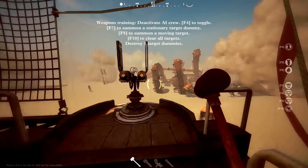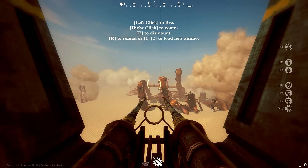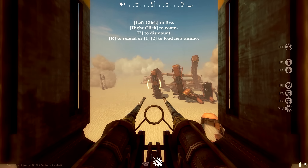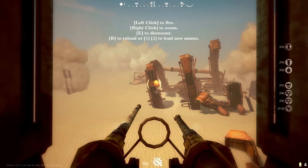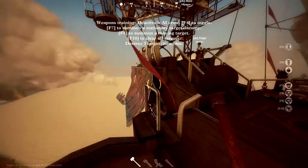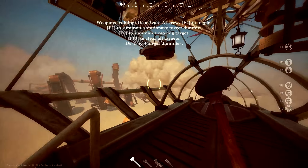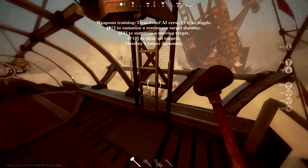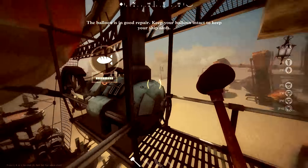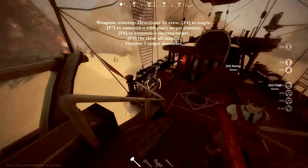But even more important is the hull. This is what determines the health. The white health displayed above the orange health is like a shield — you can heal that when it goes down. But the orange health is permanent health. So once your white shield goes away, it'll start depleting your orange health, which is the actual health of your ship. So keep this up — that is a main priority as an engineer.